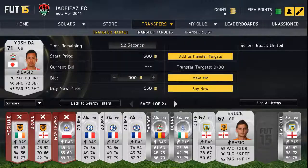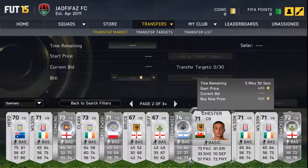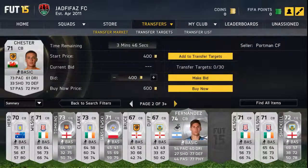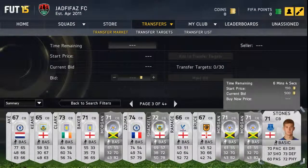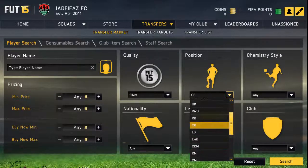Yoshida looks decent at 500 coins — you'll probably make money on that. But don't go around buying players if you don't know their prices. Use websites like Futbin to check their cheapest buy now on the market to make sure you're not getting ripped off. Chester looks decent, though he's only like 5'10", which is a bit of a concern. For centre-backs, look out for players with good pace, good defending, and good physical — those are the standout stats.